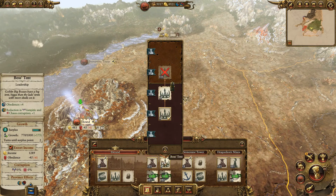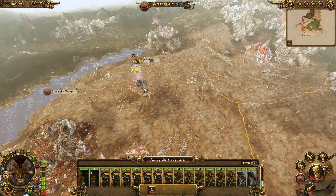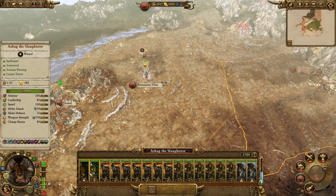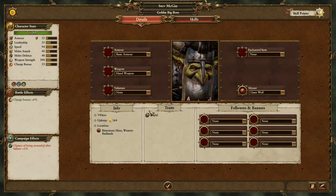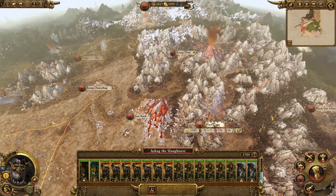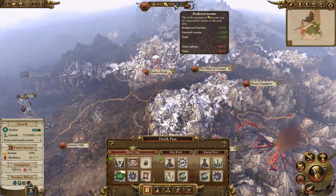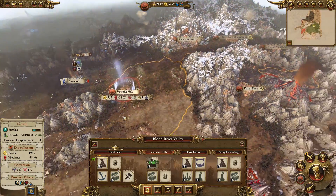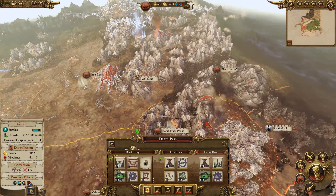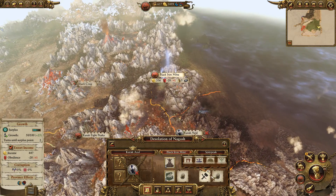This is still in this region so let's upgrade this building — that's going to help with discipline. Black Crag is going well. Money's at five and a half grand a turn — Jesus. We're building well. Upgrade for more income sounds good. Corruption — we need to sort that out. We can build one here — no, I don't have the money for it.